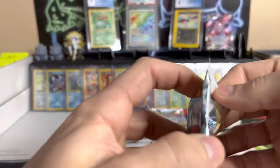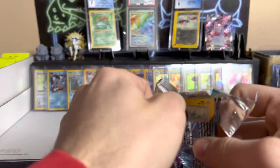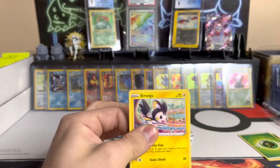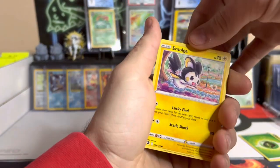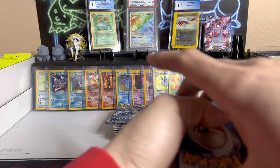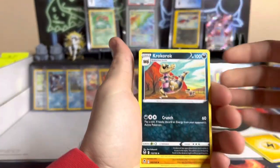All the old-school holos you see in the background — the Erika's Vileplume, Kangaskhan, Vileplume, Rocket's Scyther, a non-holo Lugia and a non-holo Espeon — those will all be starting at a dollar this Sunday on our Whatnot channel at Parry Poke Pulls. We're going to be selling a lot of bulk too. We got a very big collection coming in. Next pack starts with lightning energy — Rookidee, Aerodactyl, Meowstic.